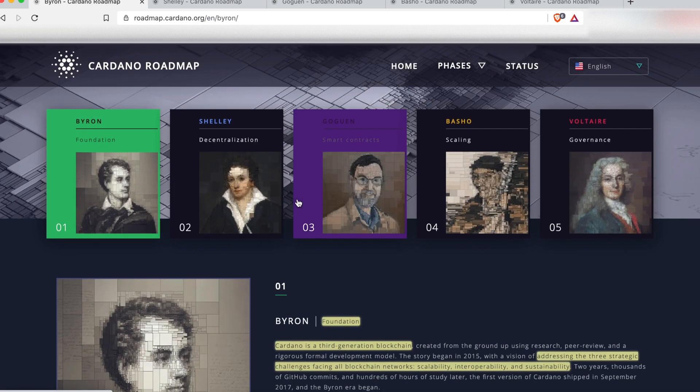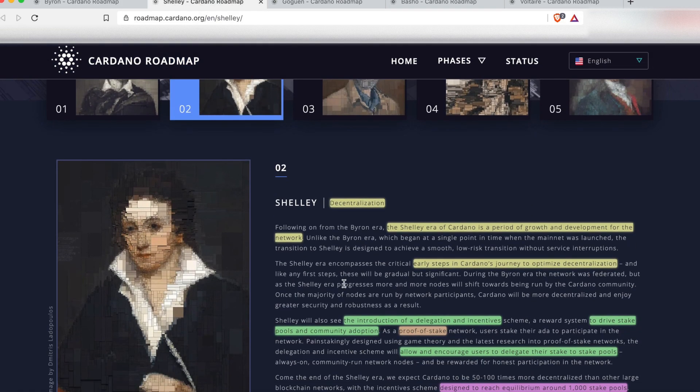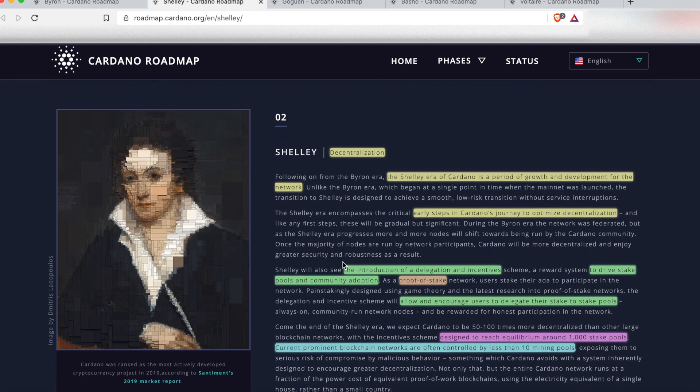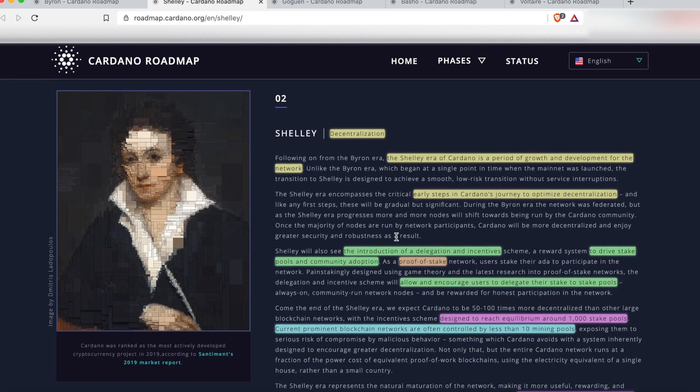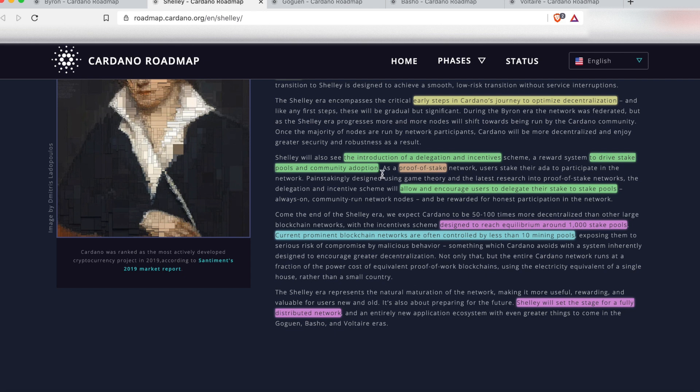We were living in Byron for a long time, and then next came Shelley, which is actually the era that we're in now. Shelley is all about decentralization. The Shelley era was a period of growth and development for the network and the early steps in Cardano's journey to optimize decentralization. What we saw with Shelley was the introduction of delegation and incentives, driving stake pool community adoption, and the launch of proof of stake on the mainnet — I think last June in 2020.